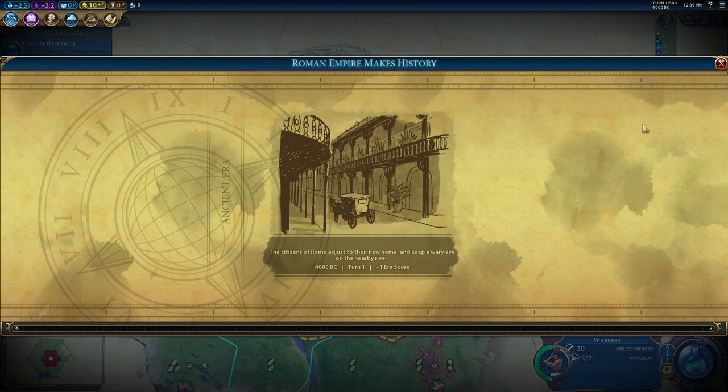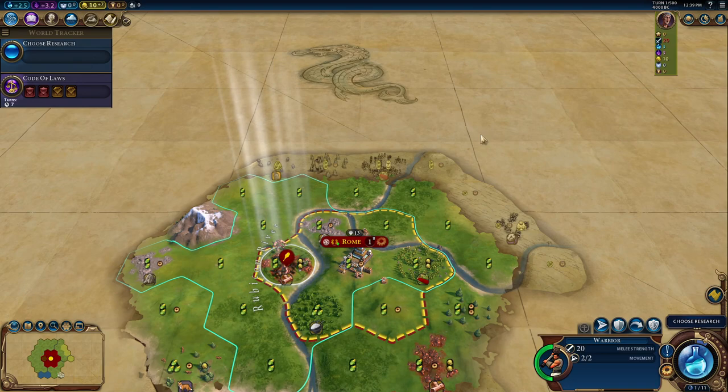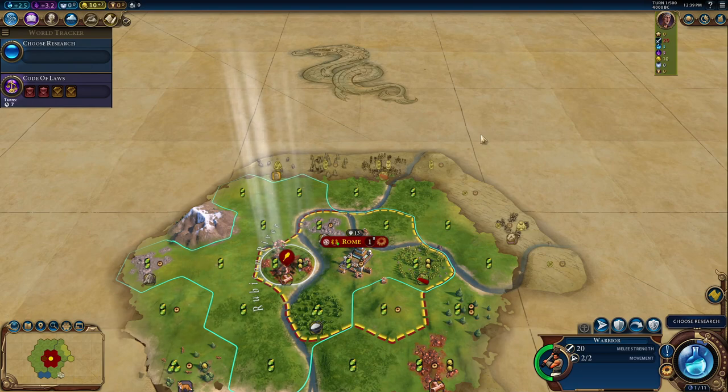Settling does remove the woods, but we do get era score. Era score basically means if you have a certain amount, you get into different eras. The higher era score you can get — if you achieve Heroic Ages, which are above golden ages — then you can make more than one dedication. I'll talk more about that when the time comes.